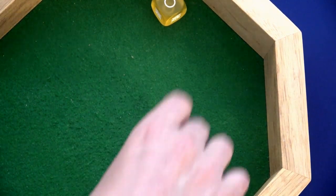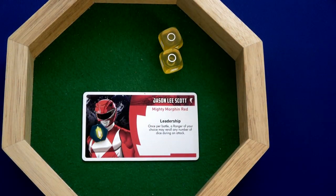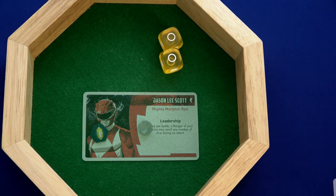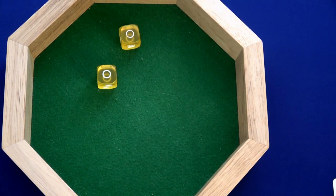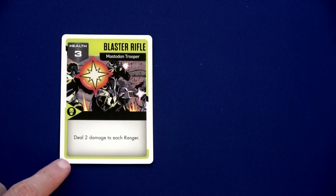And that is two air balls — pretty terrible. But we do have Jason's ability: once per battle a ranger of your choice may re-roll any number of dice during an attack. We exhaust that and try again. Trini, what is going on? She rolled four times and got four misses. So we have three rangers on one mastodon trooper who's still alive, and what he's going to do is deal two damage to each ranger.